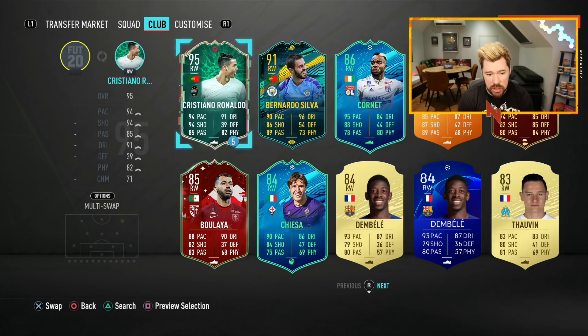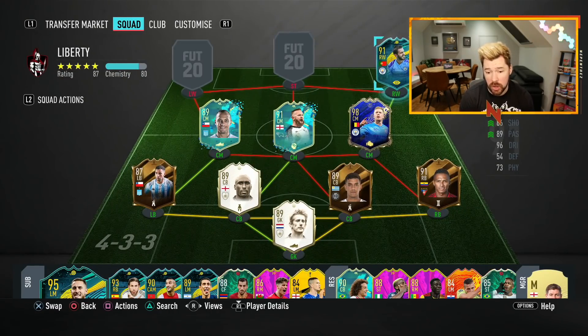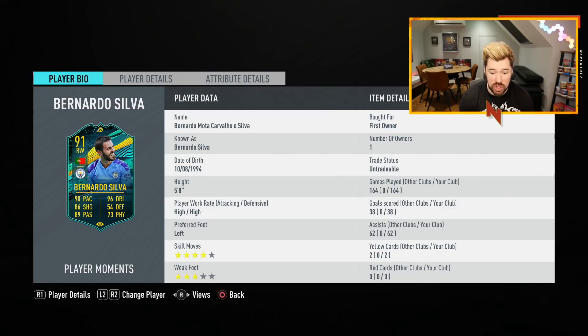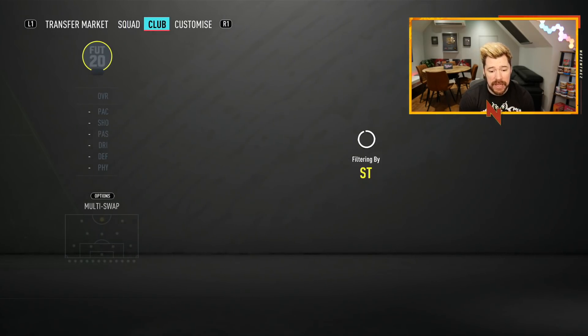In at the right wing spot, we have Bernardo Silva. He only gives a strong link to De Bruyne, so he's only on eight chemistry, but Bernardo himself gets 10 chem with a dead eye. This is a card I've had highs and lows with — I love him as a central CAM, hate him as an outside CAM, and don't particularly like him as a striker. But to use De Bruyne, we also have to use Bernardo Silva just because of the good links he gives.